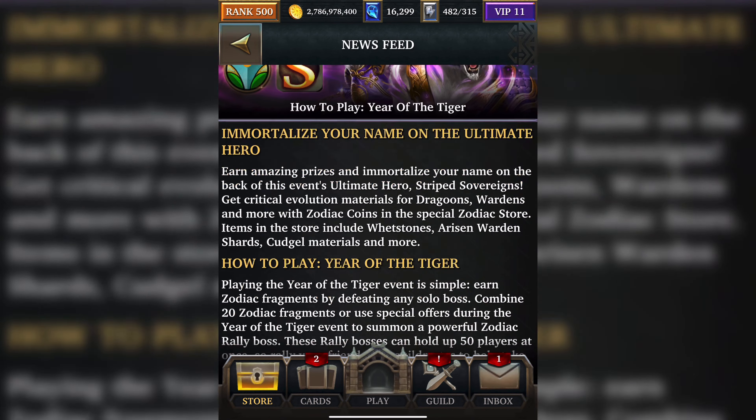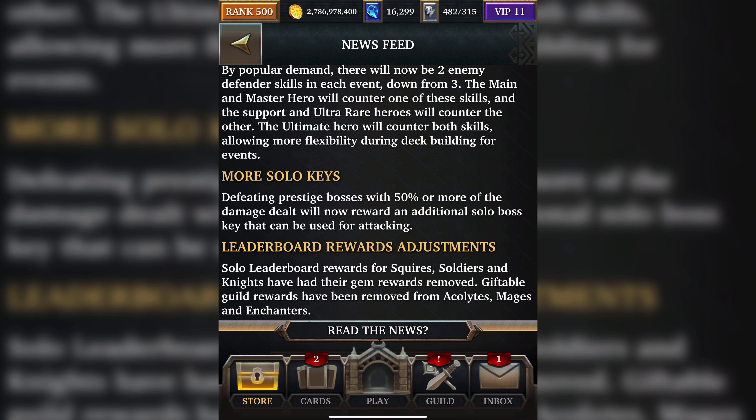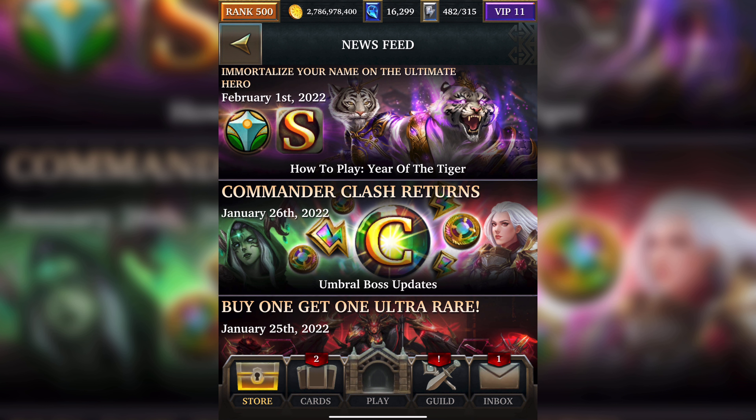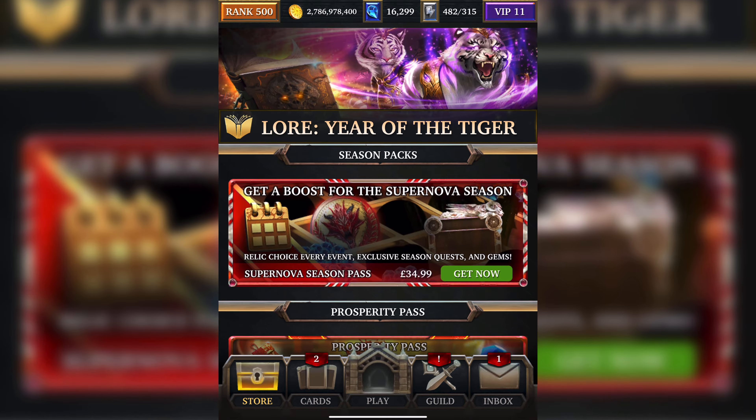If we take a look at the news link for this week — more Solar Keys, and Leaderboard Reward Adjusted. So if you've just started out in the game and you're in the Soldier League or Knight League, you won't get any Gem Rewards — it's been removed. And in the Accolade, Mage, and Enchanted League, the Giftable Guild Reward has also been removed. So they've taken away Gem Rewards for people in the lower leagues. If you're just starting out in the game, you're not really going to benefit a lot from being in the lower leagues — it basically comes down to spend, spend, spend. So that's not really good.